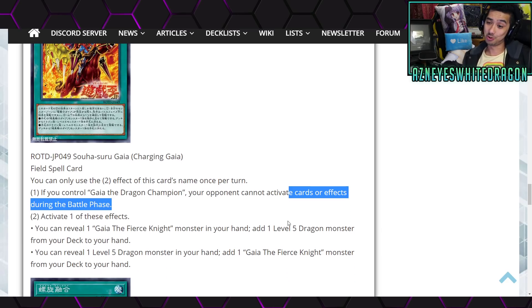Wow, that's pretty cool. The second effect — activate one of these effects: you can reveal one Gaia the Fierce Knight monster in your hand to add a Level 5 dragon monster from your deck to your hand, or you get to reveal a Level 5 dragon monster in your hand to add a Gaia the Fierce Knight monster from your deck to your hand.